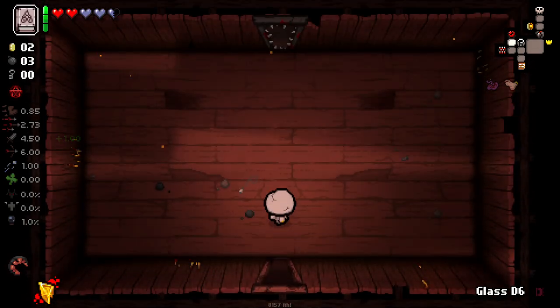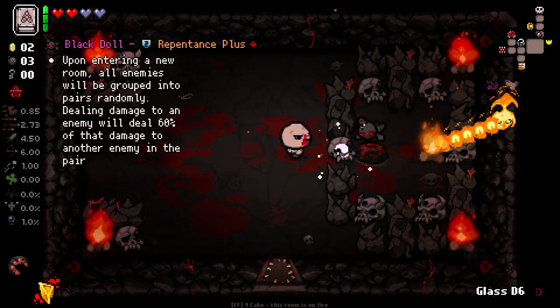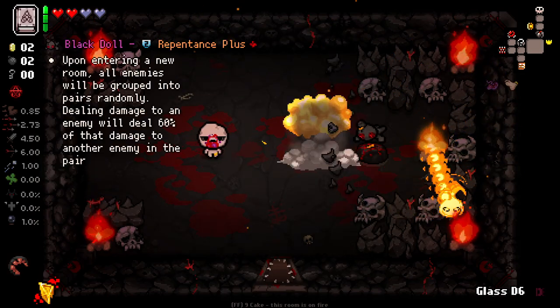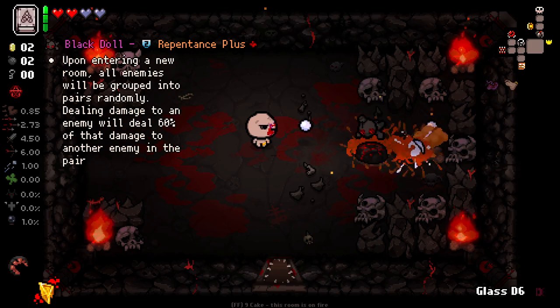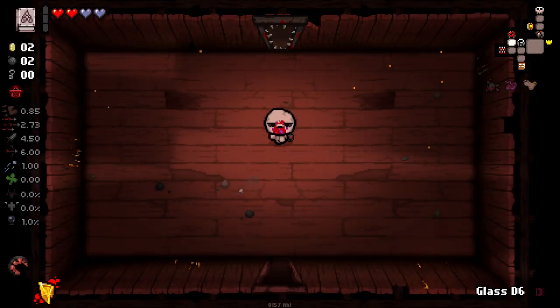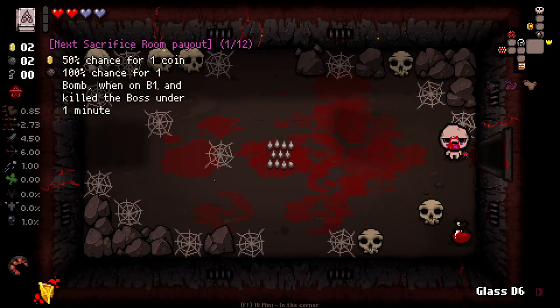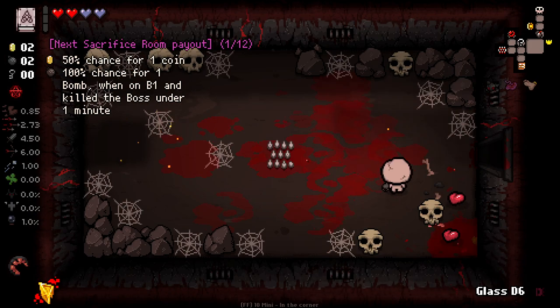And I'm going to pop into here real quick and see if there's anything valuable going on in here. And there is. We get the Black Doll, which I really like. Basically, enemies can be tethered to one another. When I deal damage to one, it deals damage to the other. And we can pop our Book to get out. Black Doll's pretty useful. It's not crazy powerful, but it is decent.